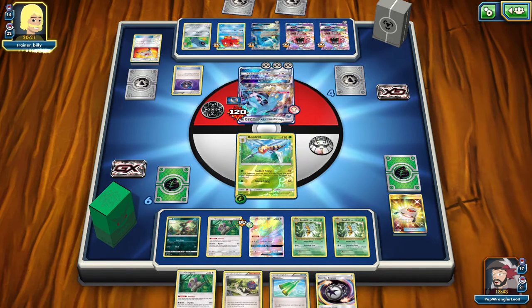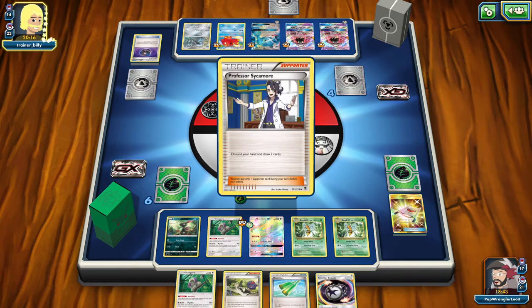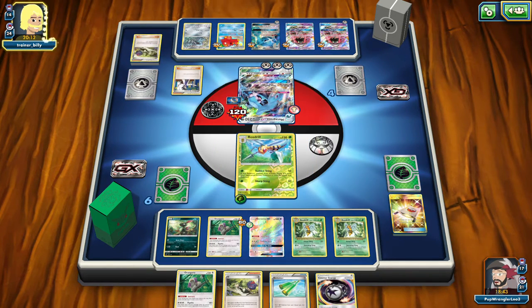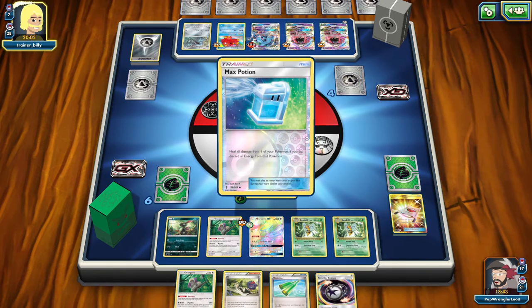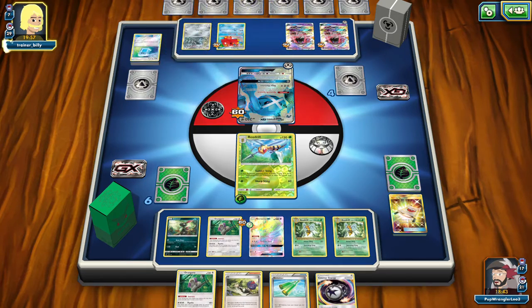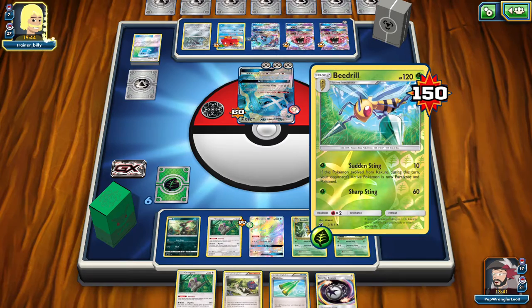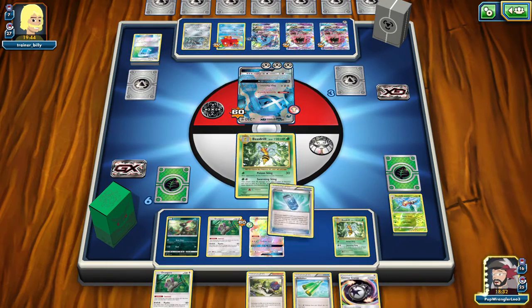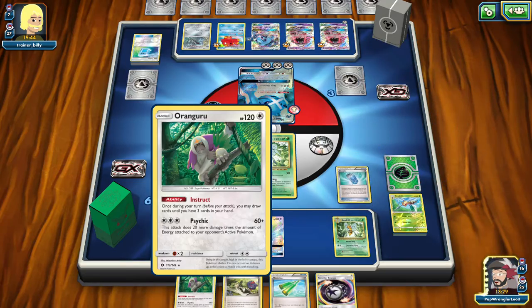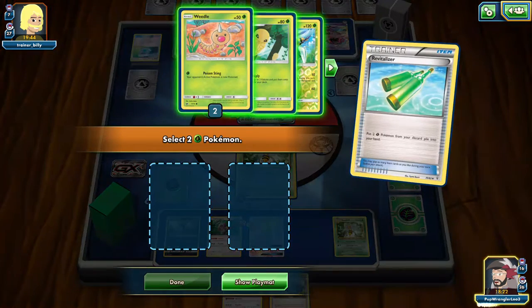Luckily I have two Beedrills up so I can snipe for 80 damage and take out the Arctillery — which they're not using anyway. There goes that retreat and Max Potion — I knew that play was coming. That's why I really needed to get Espeon out, because I would have been able to take out three prizes. Let's throw up the free retreating Beedrill. We draw into an Evo Soda — that's going to get us a Weavile. Nope, Espeon is still sitting in there, still floating.